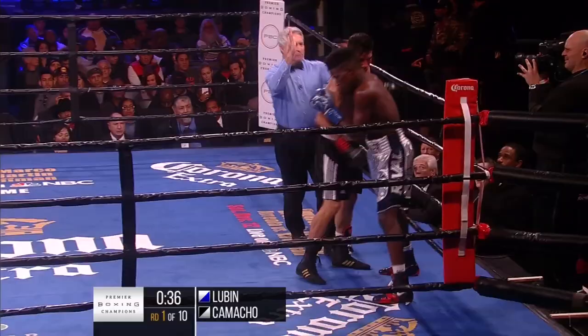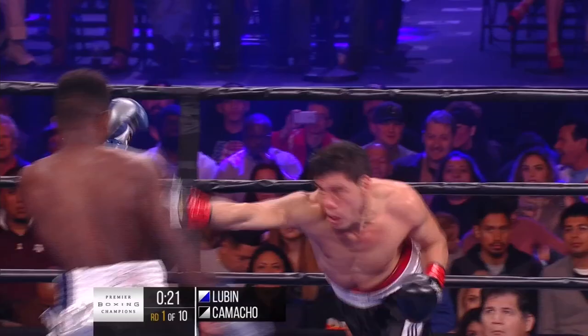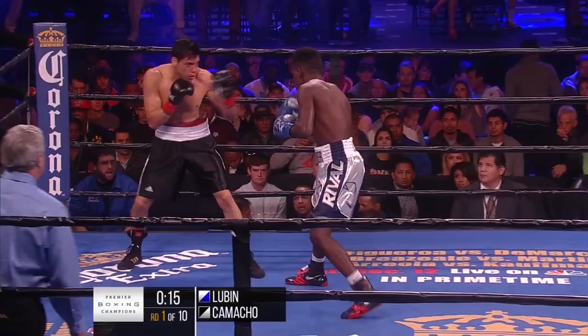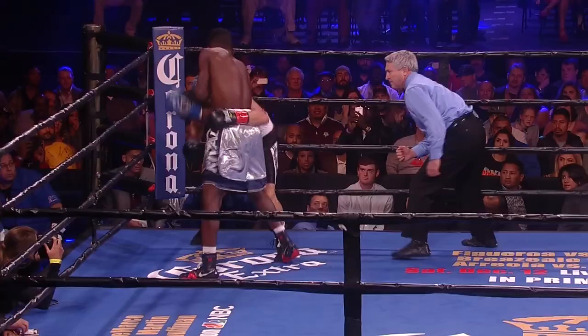There's a good right hook to the body by Lubin. They're about a foot and a half in front of us, and every single one of those body shots that Lubin threw to Camacho — I could hear it, just cracked, an echo, there was popping on those punches. Lubin is able to sit down on his punches and get everything into them. He drops Camacho in the first round.